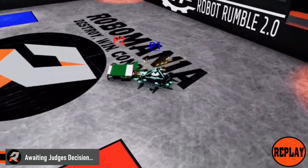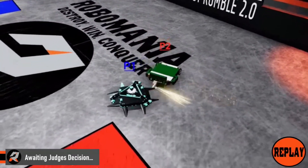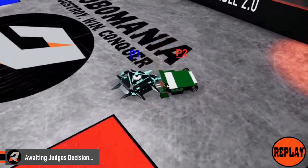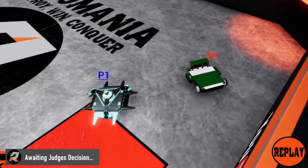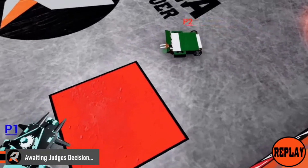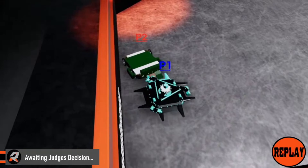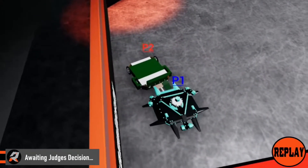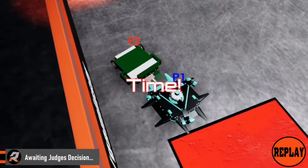A couple of big hits right here — that's where the wedgelet fell off. I think both wedgelets actually fell off as well. There was a part right here where Nuts and Bolts got stuck on the wedgelet that had fallen off of Scoop There It Is. It did get off, and that's when the judge's decision needed to be made. Let's see what happened.